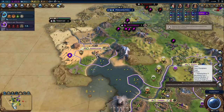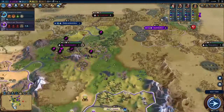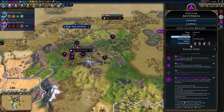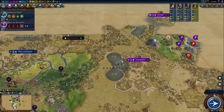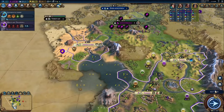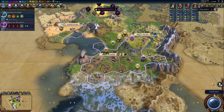Finally we get to Ramses' ability himself. Abu Simbel allows you to gain culture equal to 15% of the production cost when you complete a building, either through production or purchasing — and the purchasing part there is really important. You get 30% of the production cost when completing wonders, and I'm pretty certain that also works with great engineers. This ability is pretty solid. I think it's actually not that bad, but I don't think it's fun and I don't think it's great. You're always going to be using it and it is constantly available to you.